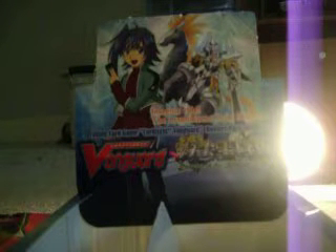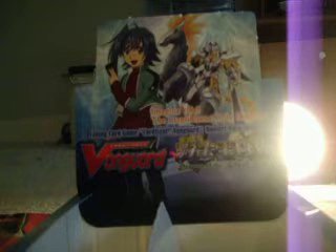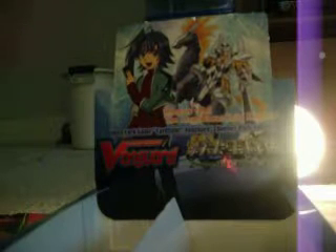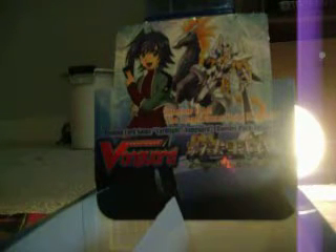Moving on to Booster Packs. There are currently two boosters out, with a third one coming out in May. The first set is called Descent of the King of Knights, Set 1. This has the background for the major four decks — the main character decks in the anime. You've got Royal Paladins, Kagero, Oracle Think Tank, and the Nova Grapplers. You get some pretty cool cards for everything and basically a structure for whatever deck you want to build. It's a really good starter set.